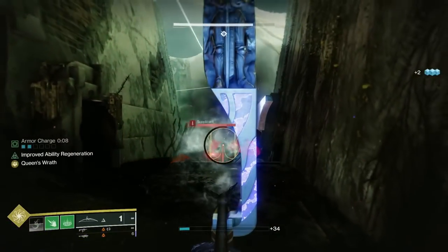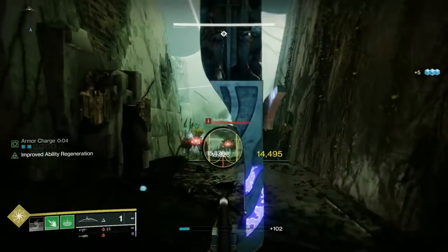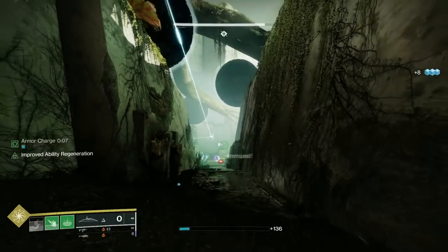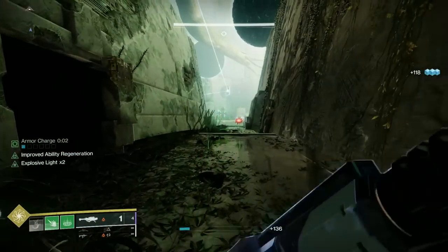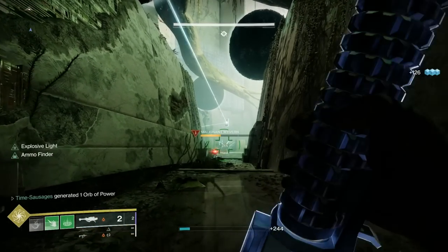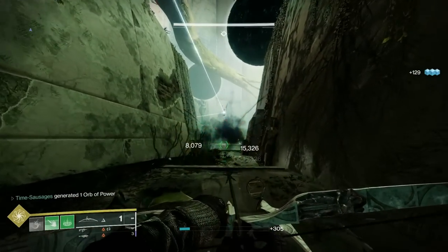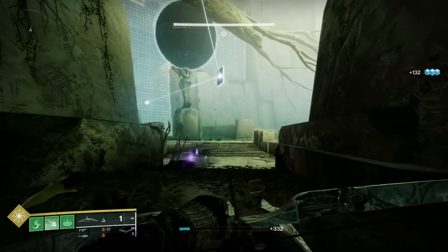Two things have happened now: first, it's turned into a darkness zone - if you die you reset back to the beginning of this section. The other thing is you follow the white light from the Vex Conflux, which shows you the direction to go. Be very careful - there are Supplicants charging at you, so give yourself nice distance to take them out. At the end there's a massive Wyvern - don't run out into the larger room. Use something long distance from the corridor to take it out, then pick off the rest.